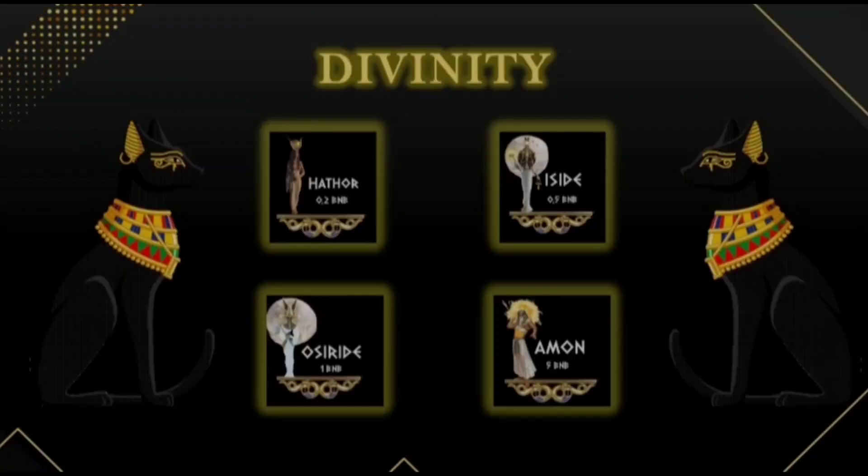In Wadjet Egyptian Miner there are four minimum levels of investment for every divinity. The first level is Hathor, which requires a minimum investment of 0.2 BNB. If you want the Eyesight divinity, you need to invest a minimum of 0.5 BNB. The Osirite is the third divinity and requires a minimum of 1 BNB. The last and most powerful divinity, named Aman, requires a minimum investment of 5 BNB.